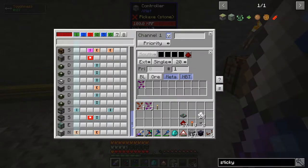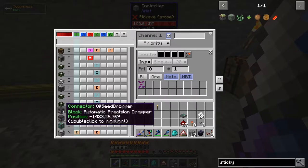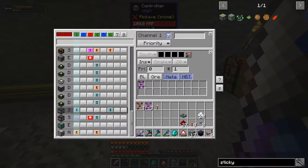On the insert side, when I'm inserting I have it set to do one operation on a redstone pulse. So in other words, when this connection — on the precision dropper that I'm using — receives a single redstone pulse, it is going to do one operation of this insert.